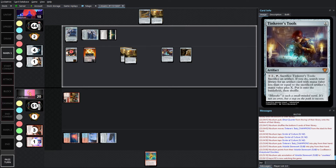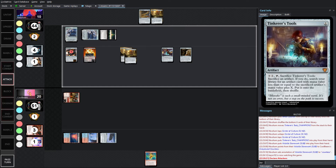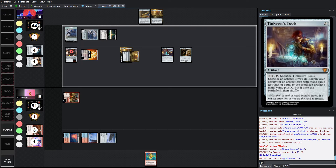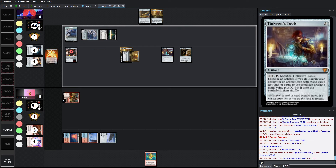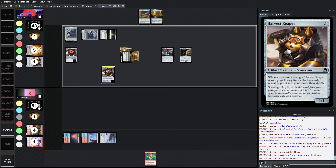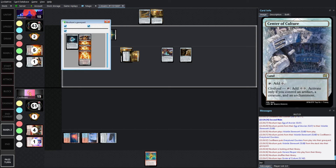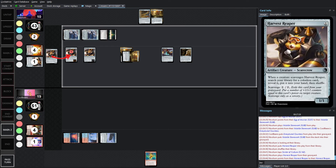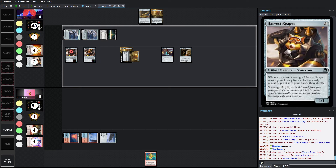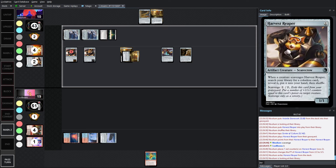Getting in the one damage with haste. In the second main, sacrificing the Stonework to get rid of a prowess beater, going to fetch. It's either Harvest Reaper — this is the fourth Reaper. There's one in the yard and one in exile, so we're exiling another one here. Scavenging up to a 3/3. It's always good to keep the one big because you're going to be sacrificing the smaller ones. There's only one more scavenge, and then you'll have to get rid of this big beefy one.